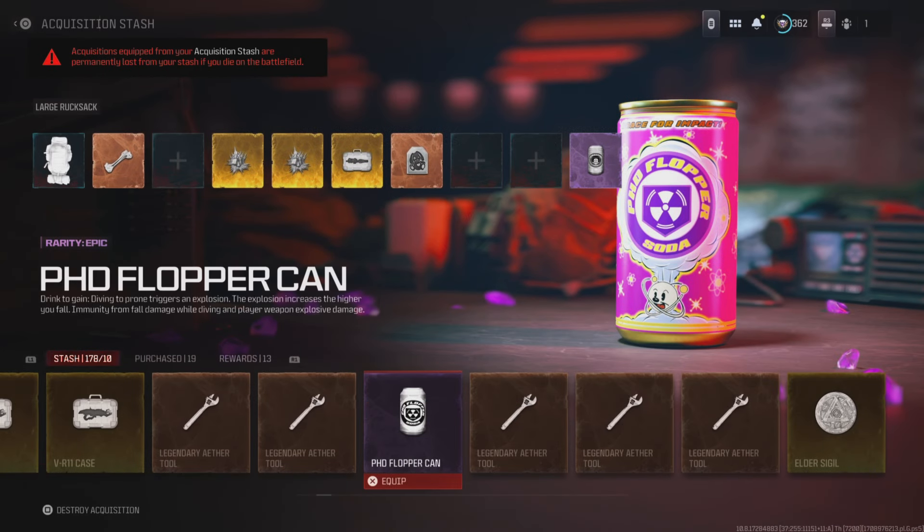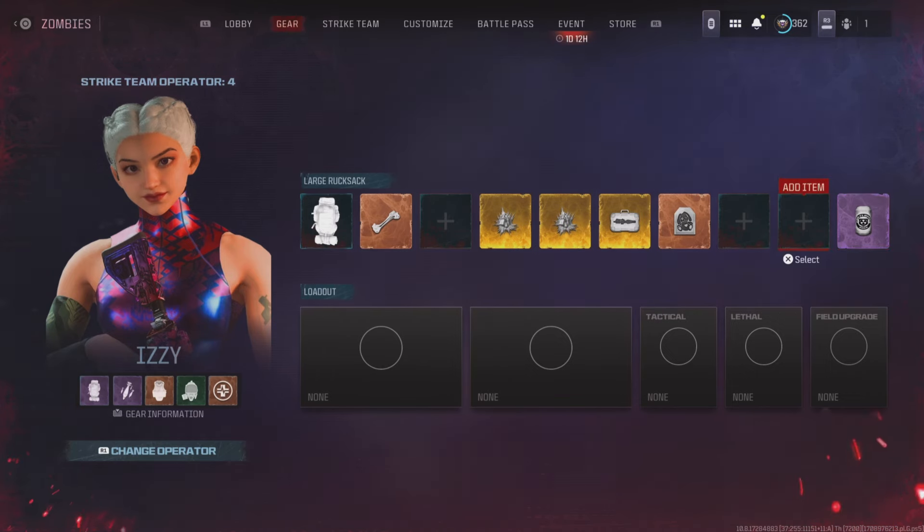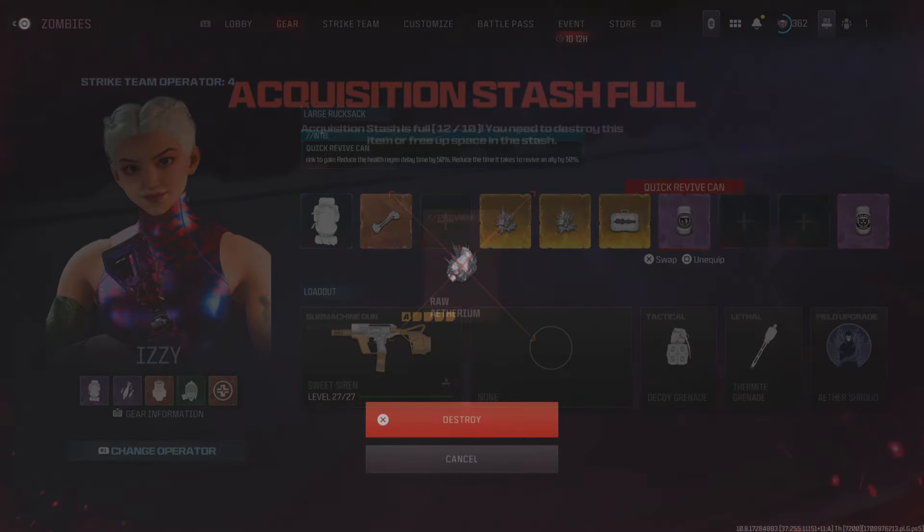A nice tip from Bleeders in our Discord was to swap placeholder items into our stash so we wouldn't have to lose any slots, but sadly they have also patched that method. I tested it with two different items, and my stash told me it was back to 12 over 10.